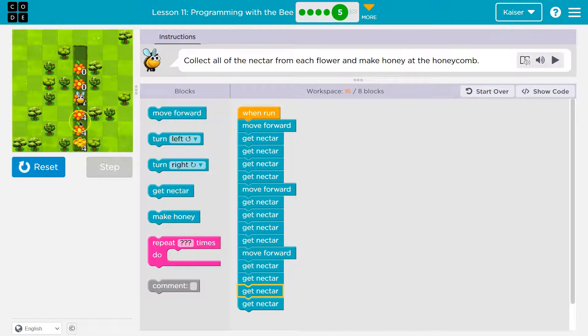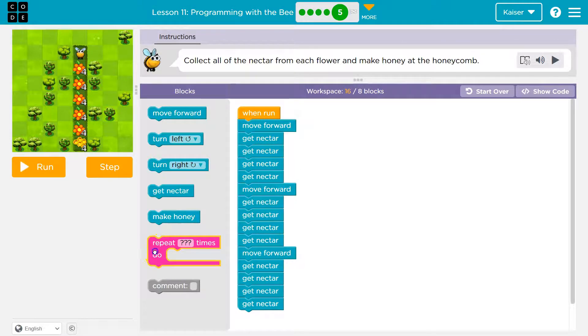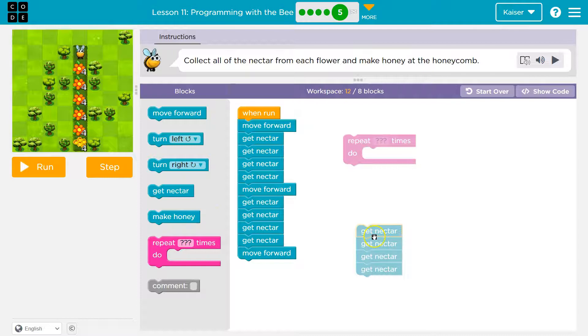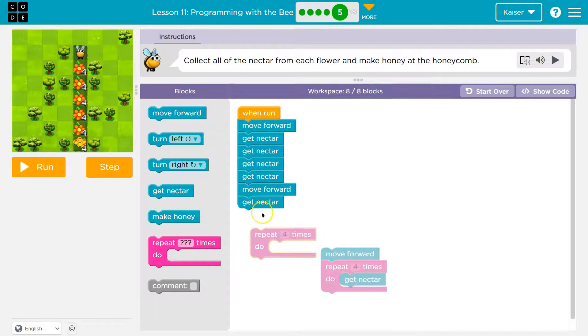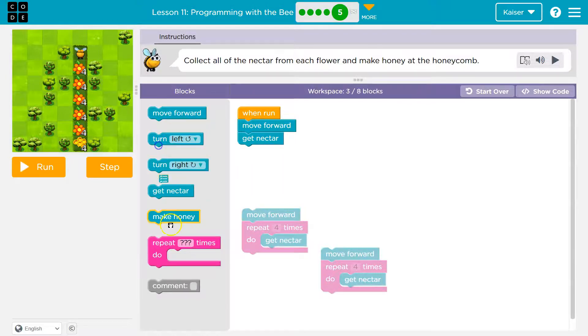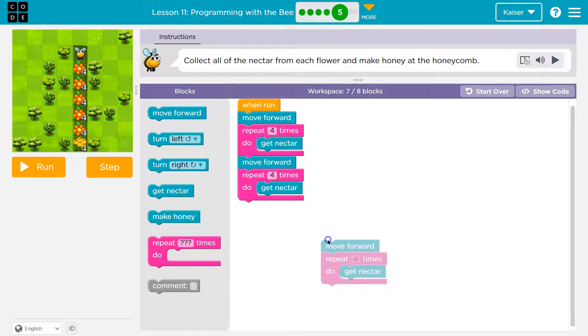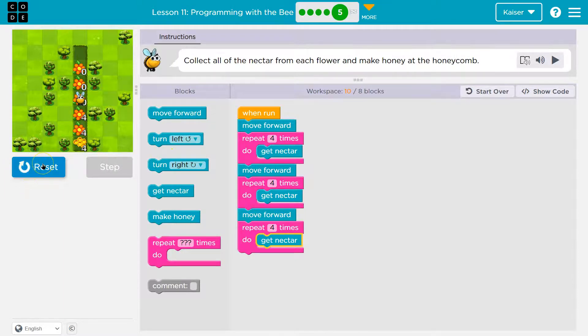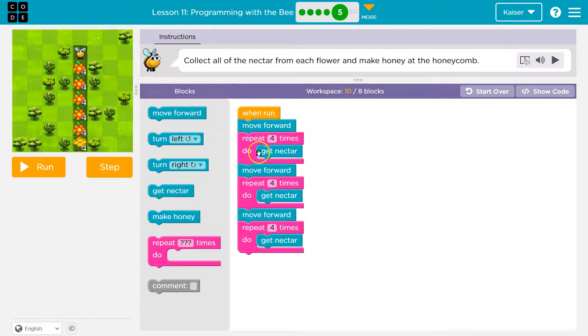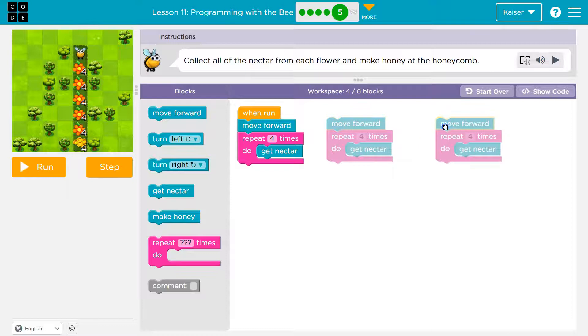That should get me through three flowers. One, two, three, four — one, two, three, four. Now let's look for repeats. Let's think small first: four Get Nectars in a row — that's annoying. Let me get rid of those and put one inside a repeat block that runs four times. Once again, four Get Nectars. That takes care of that. I'm still only going to the third point and already over on blocks. You can put a loop inside of a loop. Move forward, repeat four times — Move forward, repeat four times — Move forward, repeat four times.